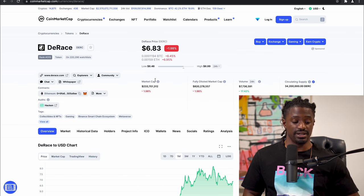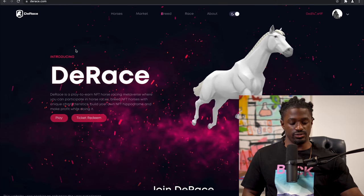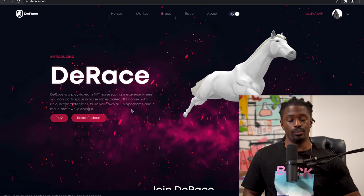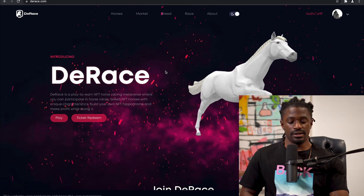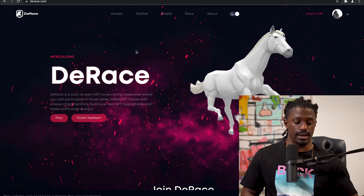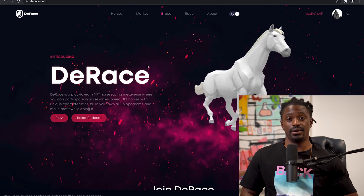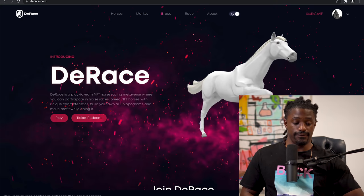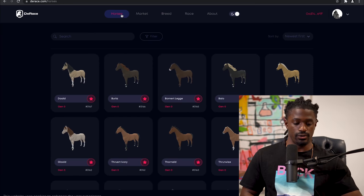So I went over to their website — I'm looking at it right now — and I purchased a ticket to buy one of their horses over on OpenSea, because I was not able to get one directly on their website. I went to OpenSea, bought a ticket to gain the ability to get one of the horses, and once I bought a ticket it released to me. I purchased a beta ticket from D-Race, and now let's look at my horses in my inventory.